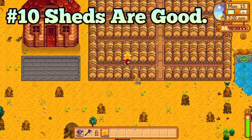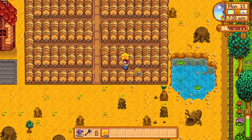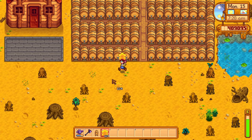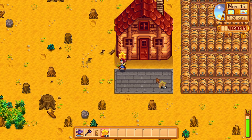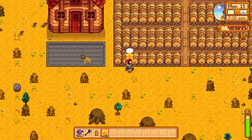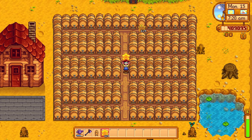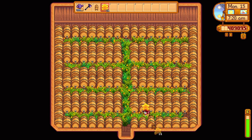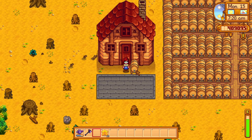Processing machines are great. They will greatly increase the value of your crops, fruit, and animal products, but they can also take up quite a bit of space on your farm. So leverage deluxe sheds. Each deluxe shed can hold a total of 137 processing machines, but on the outside, the shed will only take up 21 tiles of space. It just makes sense. You can also place a single processing machine on the outside of your sheds so you know when the machines are ready for collecting.